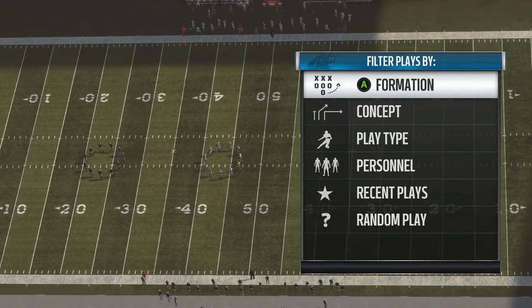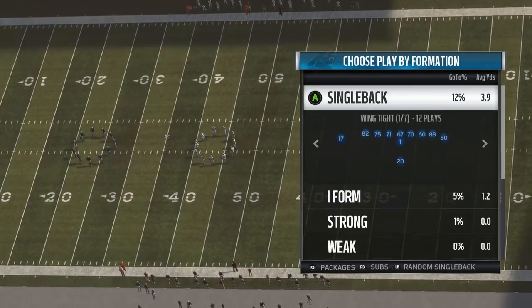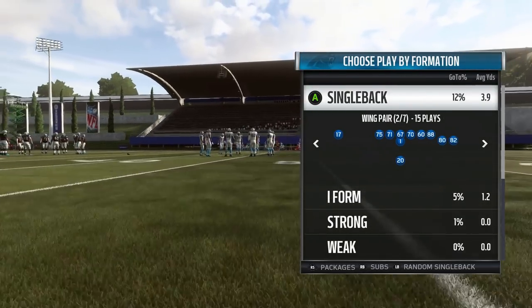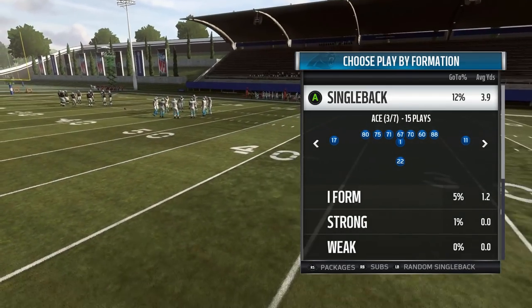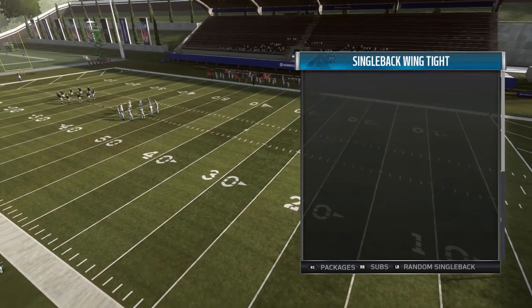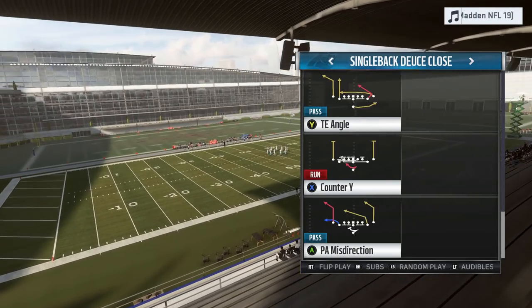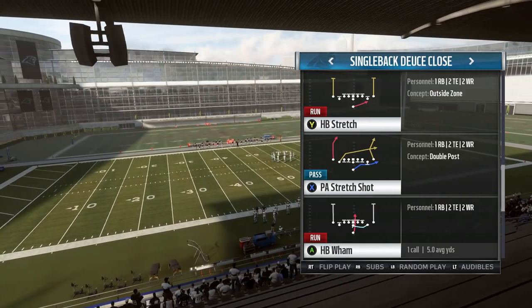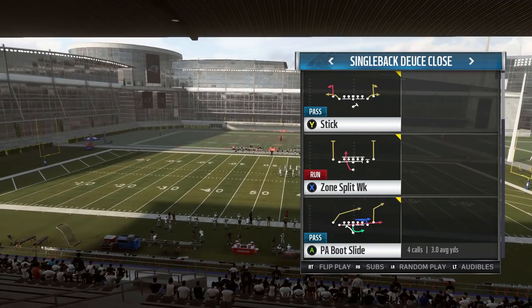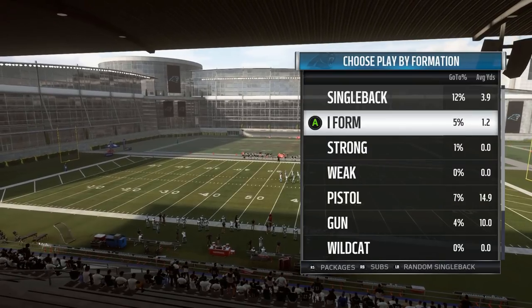Starting things off at number 5, I'm going to have the Carolina Panthers playbook. The Panthers book, years past, has always been unique mainly because of Cam and just the offensive style they bring in real life. They have some decent single back. They got Deuce Close this year, which they didn't have last year. The wham's not as good, but the stretch is still good. Tight end angle is still a solid passing play, so it's still a fine formation.